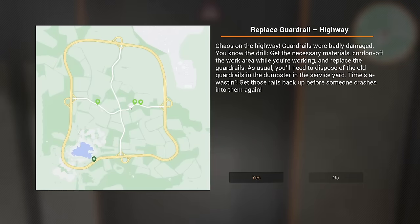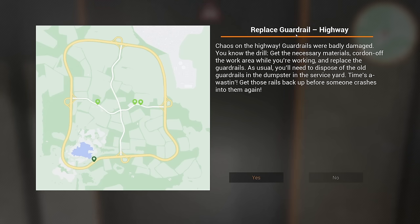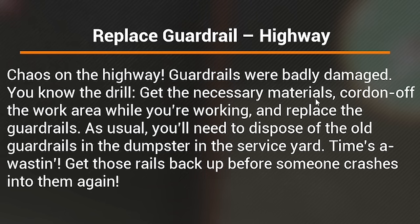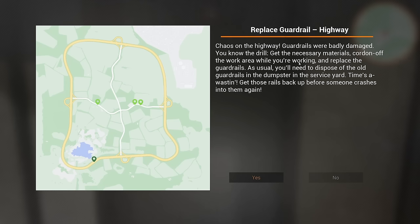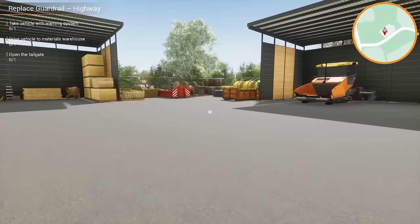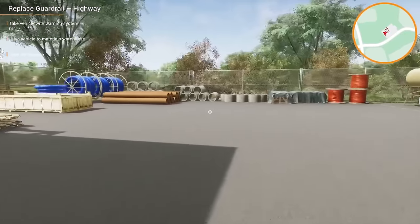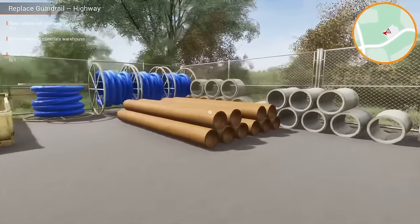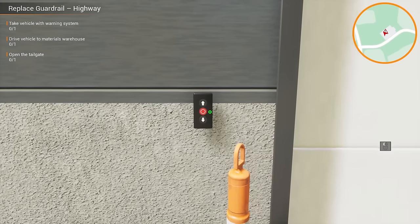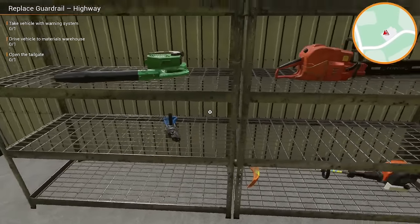Replace guardrail on the highway — I'm going to assume they mean safety fencing, which is the technical term, or vehicle restraint system. Basically like the safety barriers. We've got to get the necessary materials, cordon off the area while we're working — we're doing traffic management ourselves — and replace them. We'll also dispose of the old ones. I'm so excited about this game. There's tarmackers and rollers — they've got drainage!